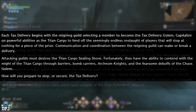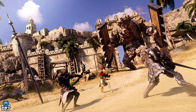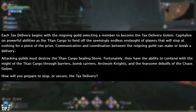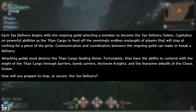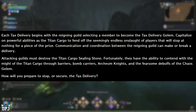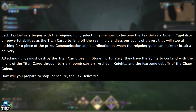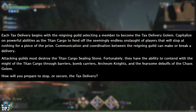Each Tax Delivery begins with the reigning guild selecting a member to become the Tax Delivery Golem — a titan cargo with powerful abilities to fend off an onslaught of players. Communication and coordination can make or break a delivery. Attacking guilds must destroy the titan cargo's sealing stone, using barriers, bomb barriers, Archium Knights, and the fearsome debuffs of the chaos golem. How will you prepare to stop or secure the tax delivery?